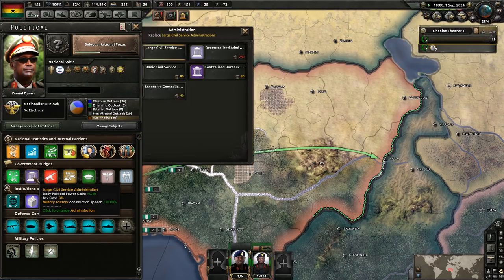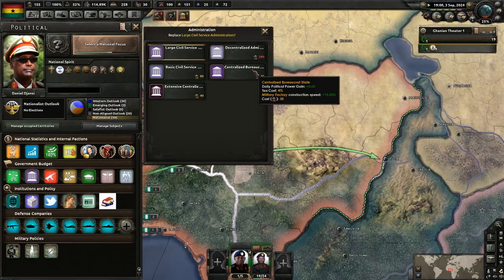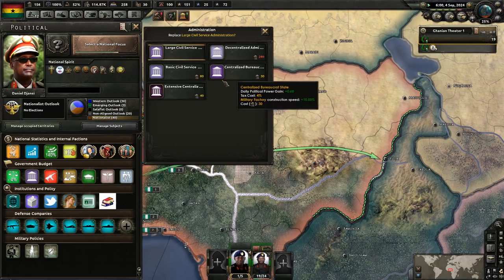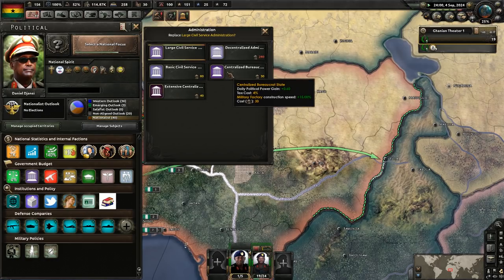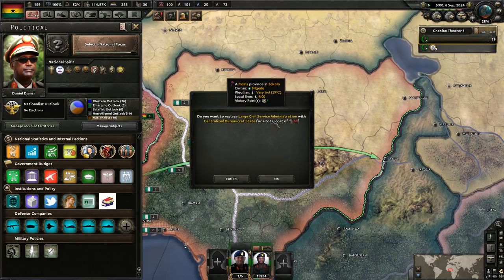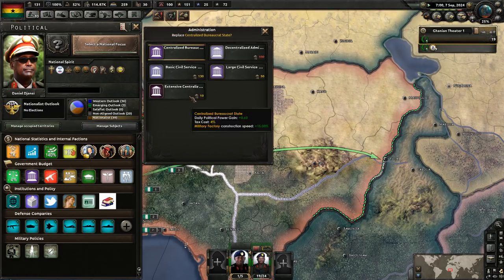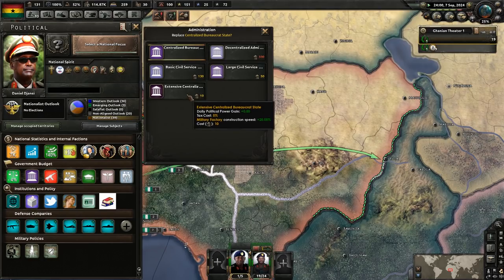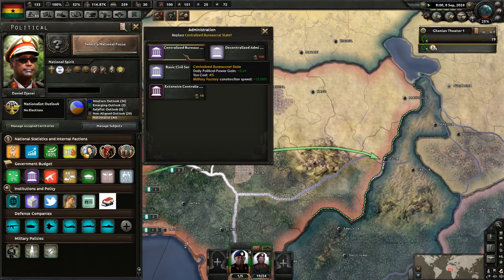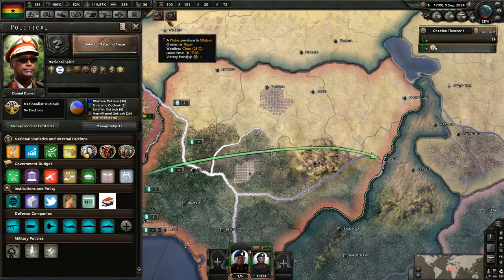Large civil service — let's see our options: political power gain plus 0.4, military construction speed plus 10%. Centralized bureaucracy, extensive centralization — we can do that. It does increase the tax cost a little bit, but I'm not worried about that too much.